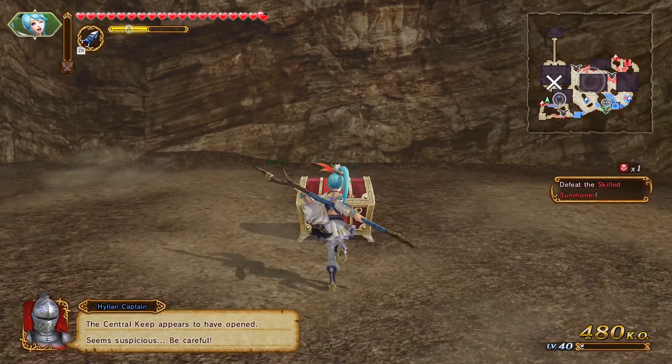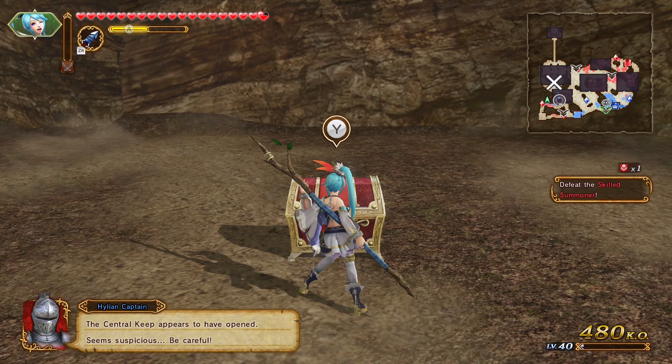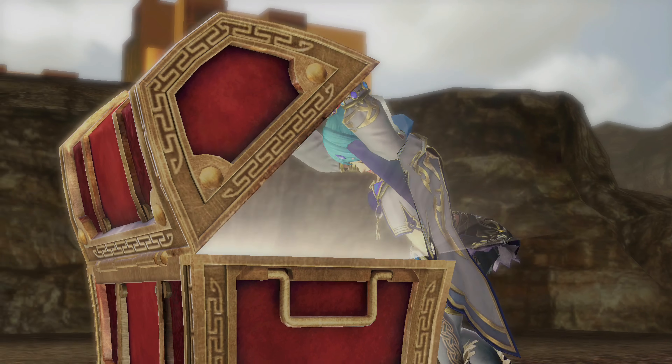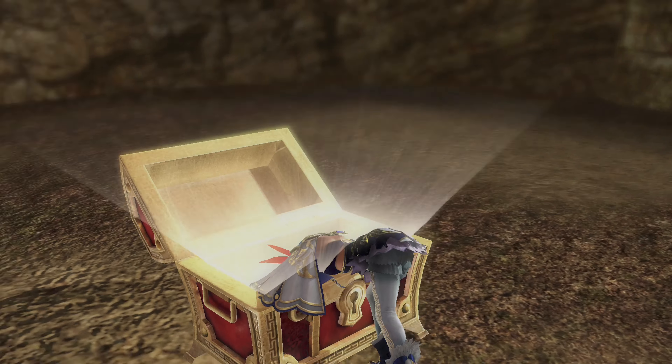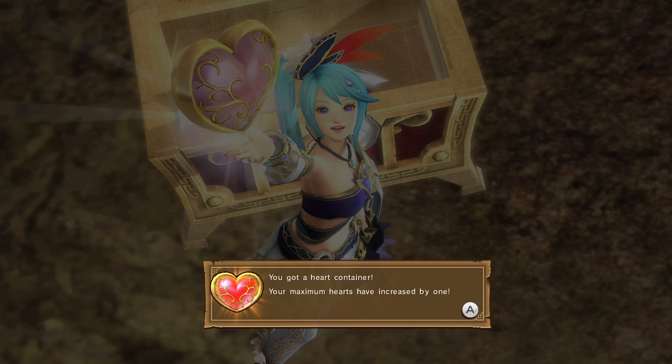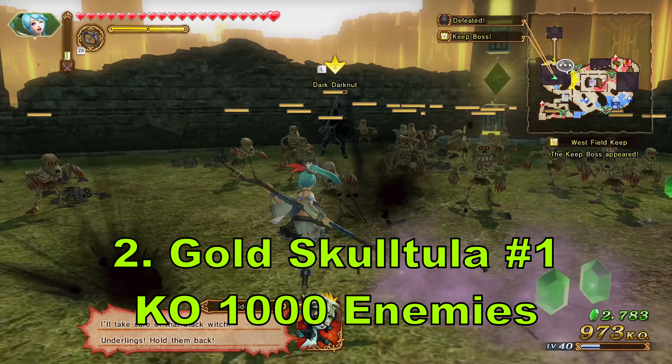To find the four collectibles you need to do the following: the heart container is normally located behind an obstacle, or you need to bomb a boulder. For the piece of heart, it requires you to capture a certain keep. Those two do require certain characters in order to open the chest. The first gold skull simply requires you to KO a thousand enemies, and then you'll be able to locate it on the map.